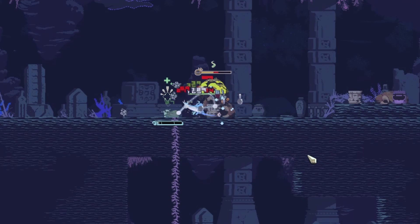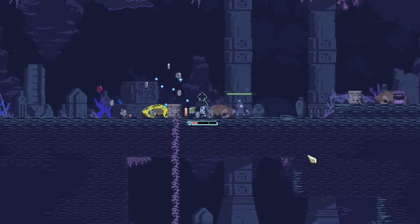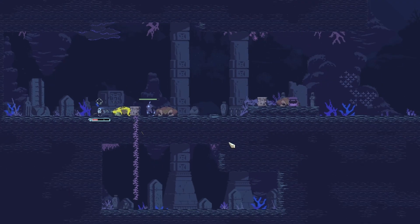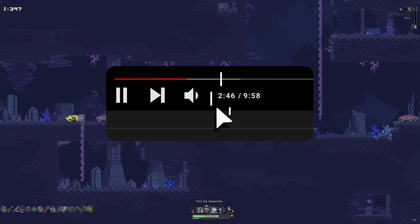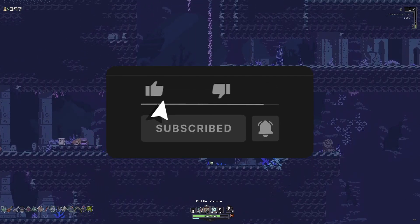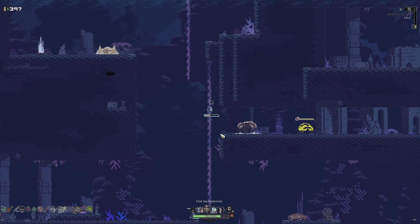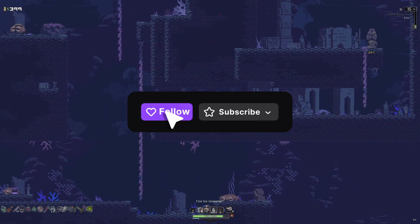That is the Drifter — if you manage her scrap well and get some of the items listed, she becomes insanely good. I hope you have fun if you decide to try her out and found this video helpful. Hit those like and subscribe buttons, and most of the footage in this video was recorded live on my Twitch at twitch.tv/torax109 — come chill out if you want more Risk of Rain Returns content.